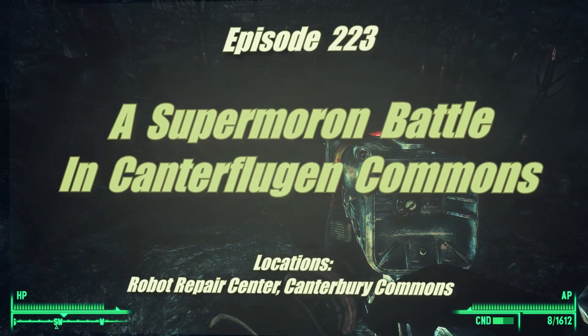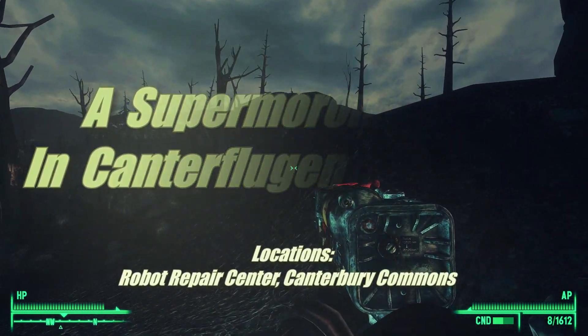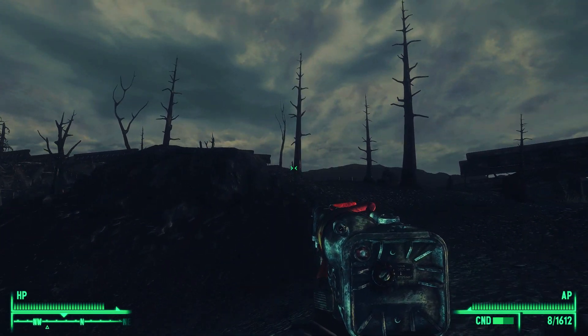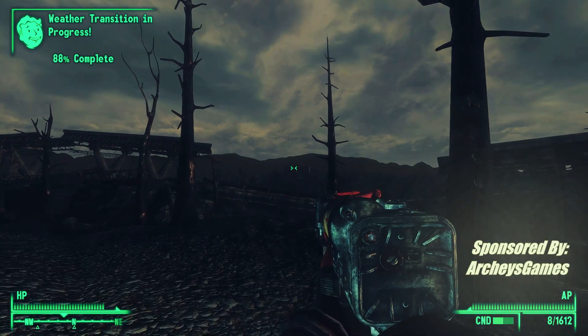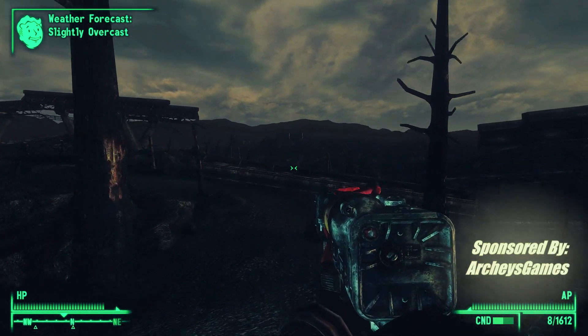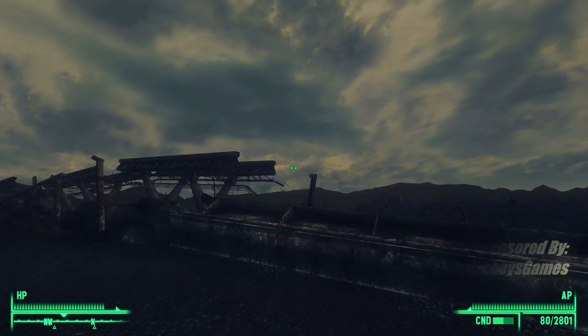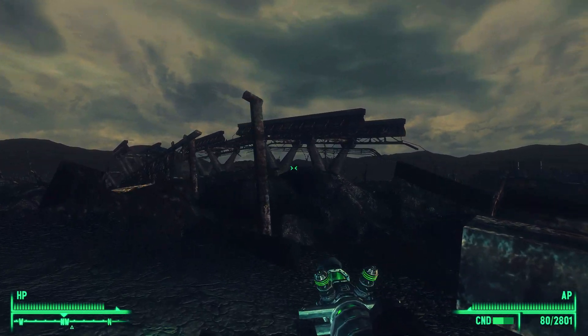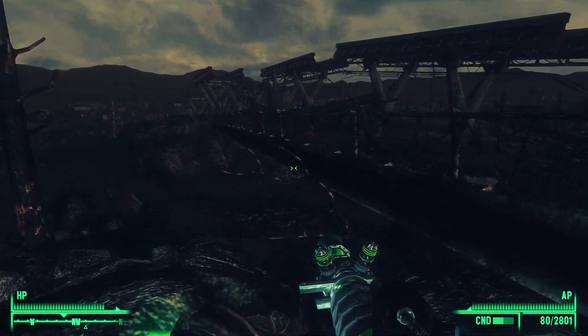Hello every wasteland buddy! We're in the southeastern portion of the map in Fallout 3, in the Capital Wasteland. We're heading toward Canterbury Commons, and we're going to investigate what Three Dog mentioned — he hinted at a little radio broadcast.